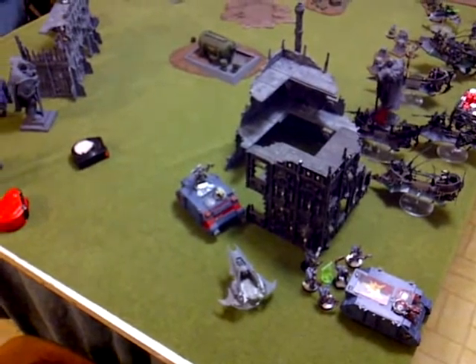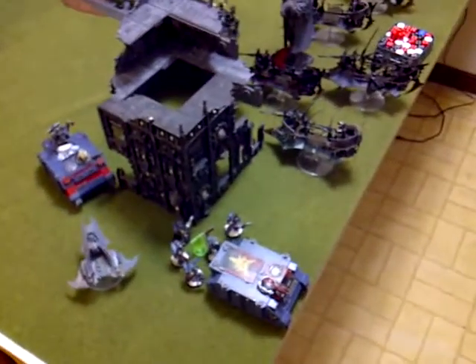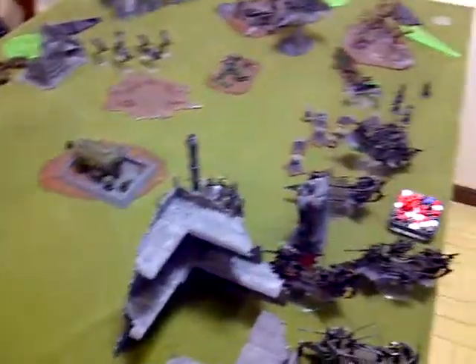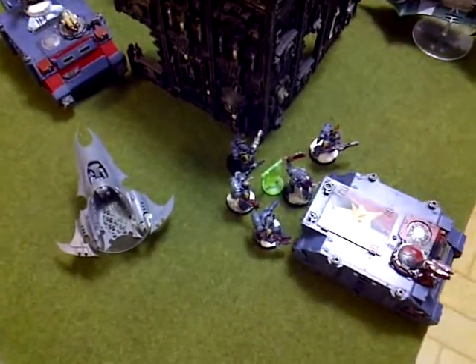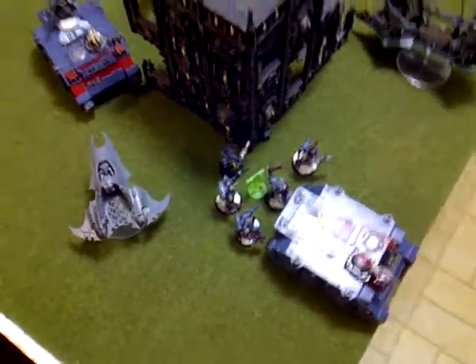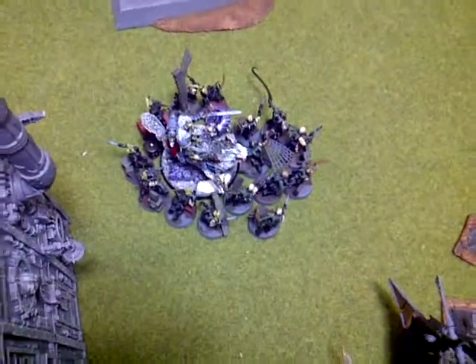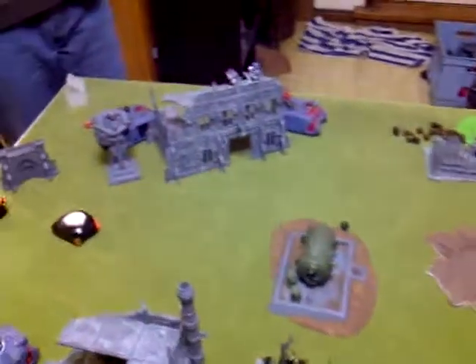End of Turn 3. The Space Wolves moved up a little bit, disembarked here, and shot at the Ravager but missed. The Thunder Wolves moved up as well, shooting at the Venoms over here — immobilized one and stunned the other. Then all the Dark Eldar reserves showed up. The Incubi and Archon charged into this unit of Grey Hunters and killed them all, taking five casualties. The two Witch units, along with almost all the shooting in the army, shot the Thunder Wolves and then assaulted them — the Lord is left with one wound. The Razorwing and Jetbikes flew over there as well.